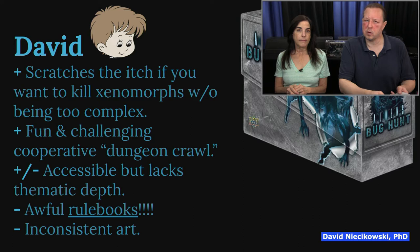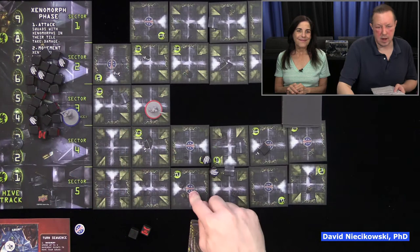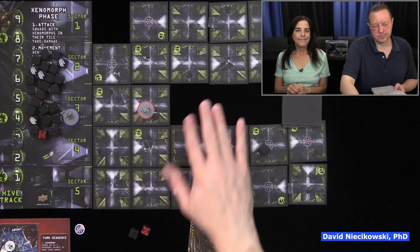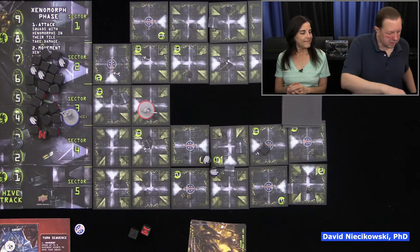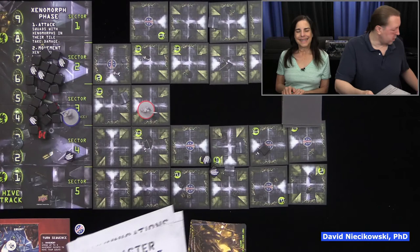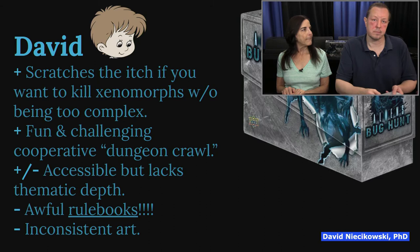But it does lack some thematic depth. The tiles are just tiles — it doesn't look like the maps you would see in the movies. It simulates it so it's connected, but it's not as thematically in depth. And the aliens are dice, so that's not very thematic either. It's a trade-off — if you want to play something quicker that gives you the feeling of Aliens but without all the bells and whistles, this is it. If you want more, you play Another Glorious Day in the Corps, but then you have to put together the miniatures.